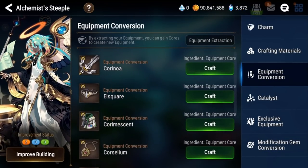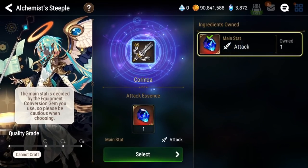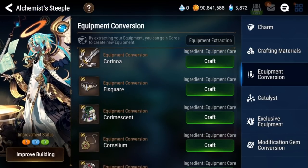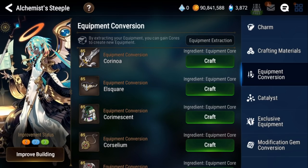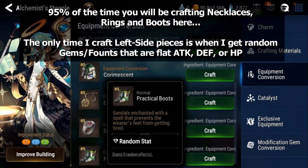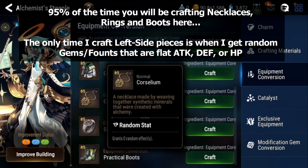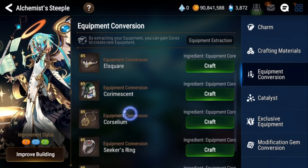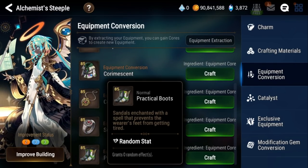So why is this really good? Now for weapons, helmets, and chests, you don't really need to worry too much about, because there's one less layer of RNG because the main stat is fixed. You will get a lot more better left side pieces than you will right side pieces, because right side pieces have a random stat. So by using equipment conversion, you can basically bypass this random stat RNG. So it makes it way more efficient to use your cores and your gems specifically for necklaces, rings, and boots.